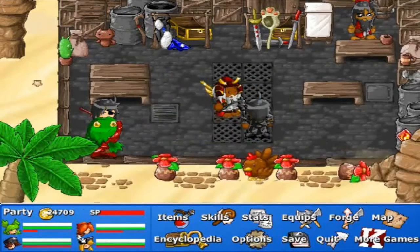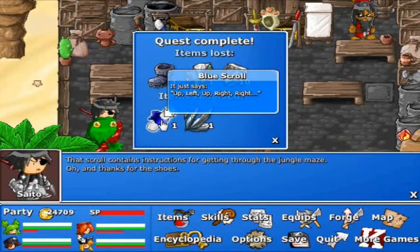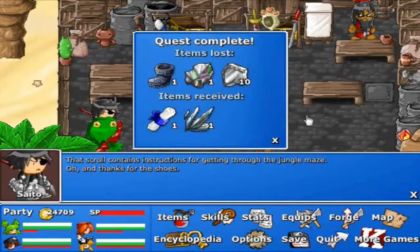So those would be the random boots that I found earlier — I got traded more boots for them. What is this? Blue scroll — up, left, up, right, right. Alright, so there is an item called Mithril or something like that. Interesting.